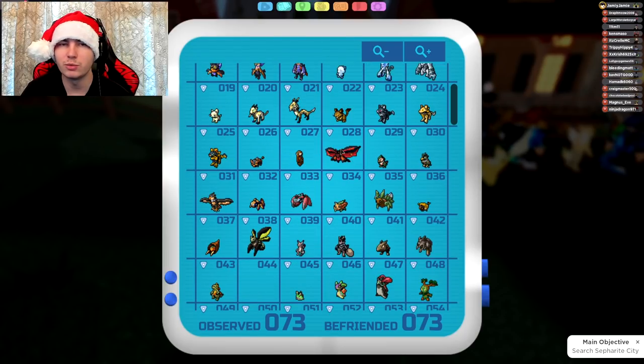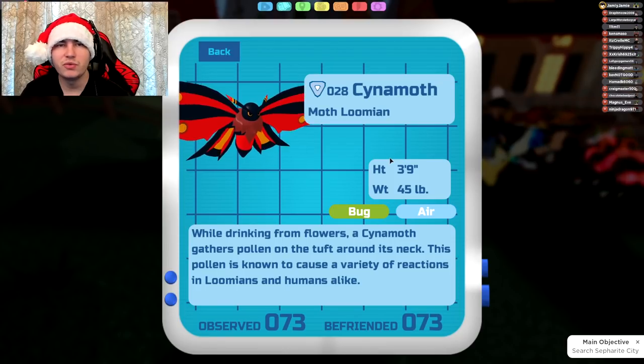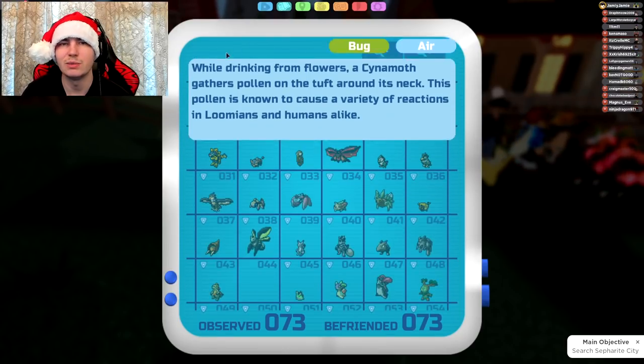Next is Caffon, which gets Pester, Poison, and Airblade. Nothing really too special for Cinemoth — I feel like not too many people are probably going to run it.